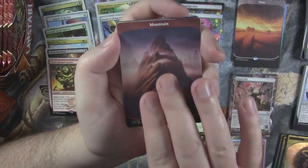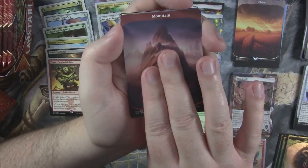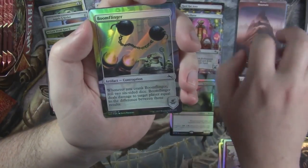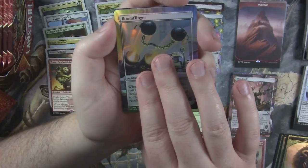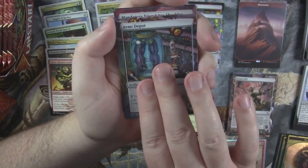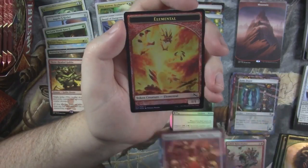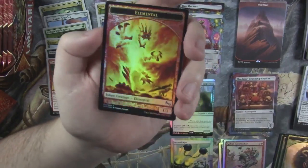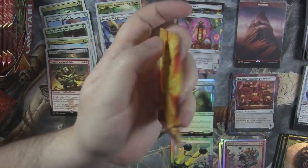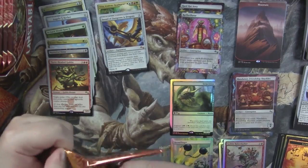I love — I play D&D, or at least I enjoy playing D&D. Mountain. We got a foil Boom Flinger contraption. And then an Arms Depot. And then Mandatory Friendship Shackles. And another black-bordered token — elemental. Little elemental man. We've had black-bordered tokens the entire way so far.